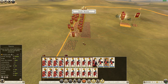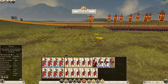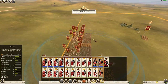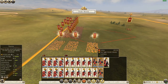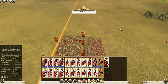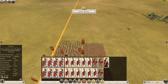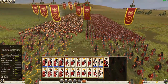Yep. So just as a reminder, in Rome 1 the open-space runners were fastest, the organized formation ones were a little bit behind, and then the chaotic blob were way behind. Let's see how Rome 2 handles this. Let's go — let's get this just right. Let's go.